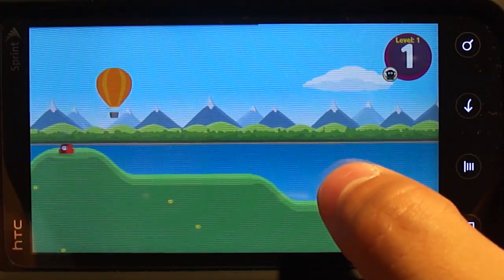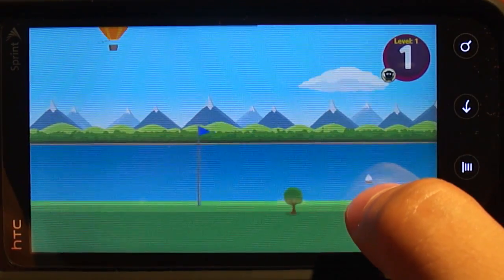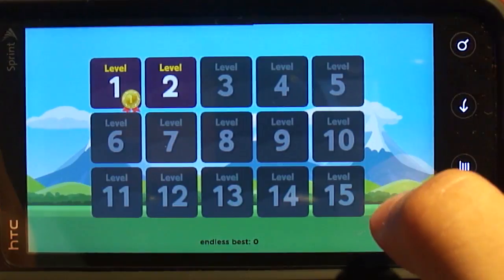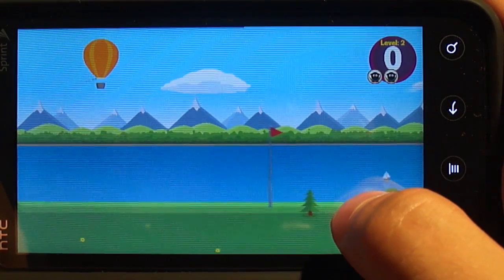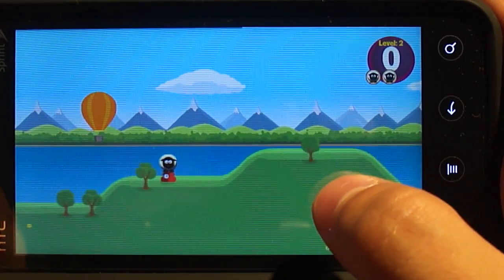Sheep Impact is one of those games where you gain altitude by holding your finger on the screen, and when you're not holding your finger on the screen, you lose altitude. The added bonus in this game is that you are trying to pick up sheep that have dynamite strapped to them as you float by without running into anything.